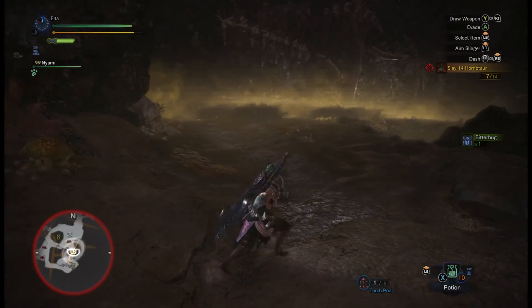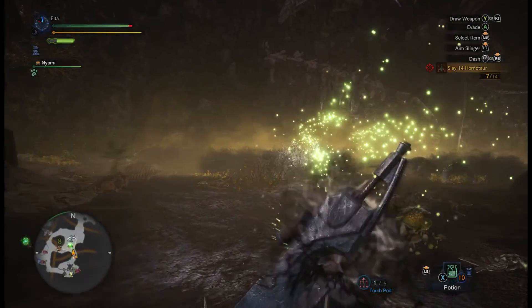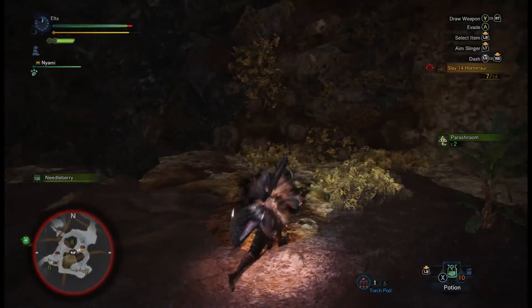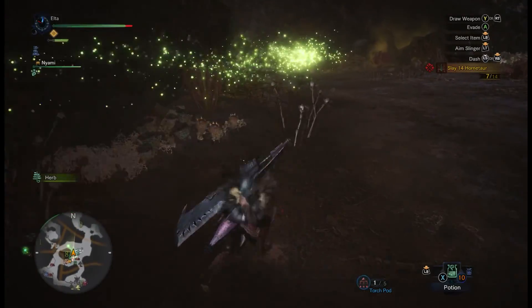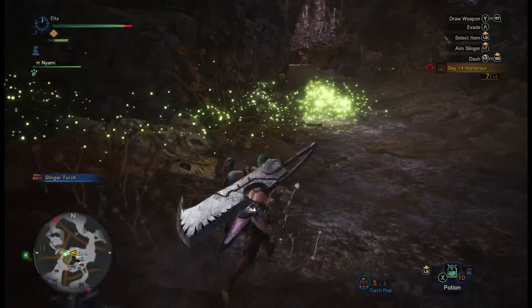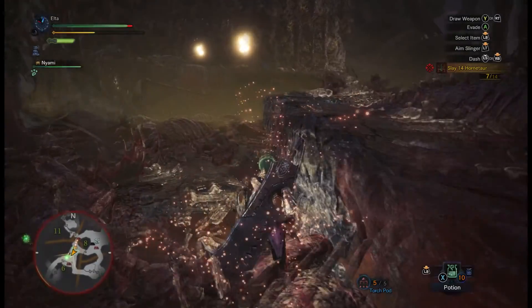We can take a look and see on the map. We'll have the flies lead us there. Somewhere around here there's another spot to open up a camp. Look around and see. Right now the bugs are probably leading me upwards, towards where the Hornitar spawned.